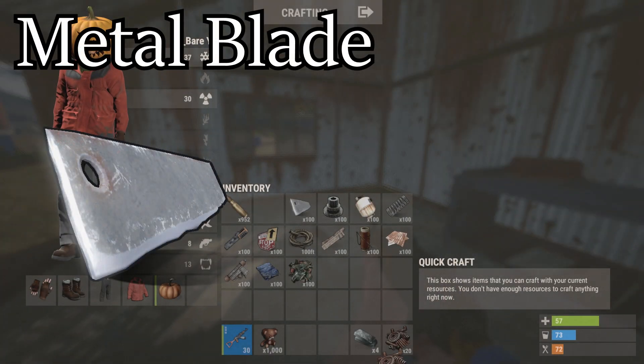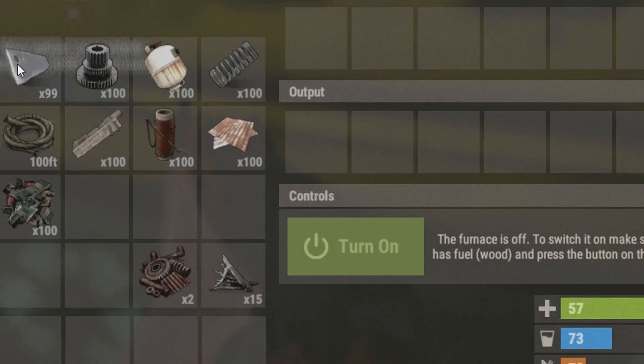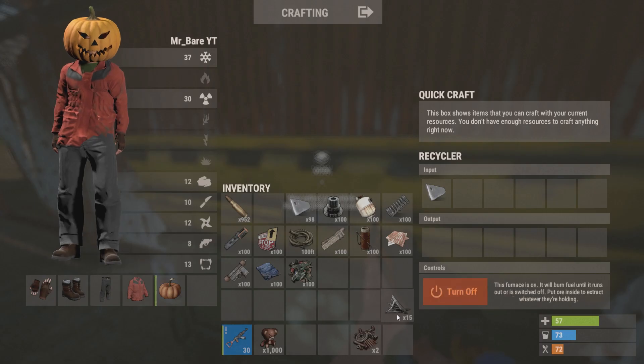Next up, we have the metal blade. I'm going to skip the recycler animations and just go straight to the supplies to save you some time. From this, you will get two scrap metal and fifteen metal fragments. Not bad if you have a bunch of them.